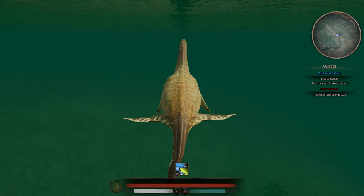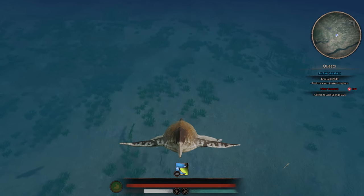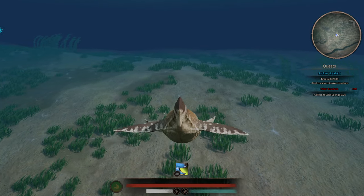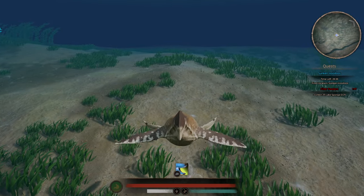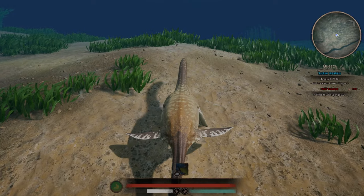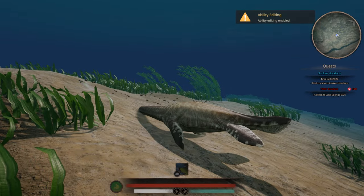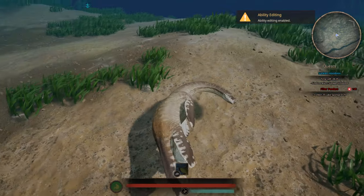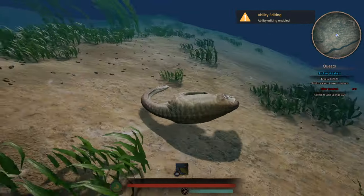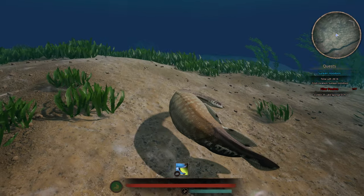The stamina bar seems to go down moderately — nothing too fast or crazy. As far as regaining stamina, I don't know if you can lay down on the ocean floor — we're going to test that out right now. We lost half of our stamina bar, so we're going to see if we can lay down here. We're kind of bugged out just floating, but you can lay down and it seems like the stamina bar refilled almost instantly.